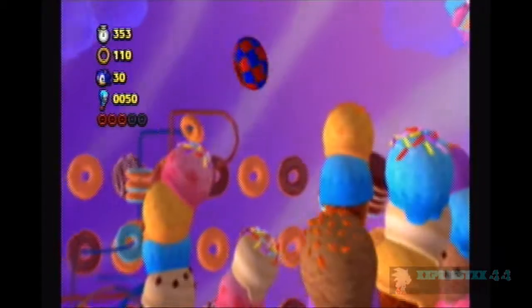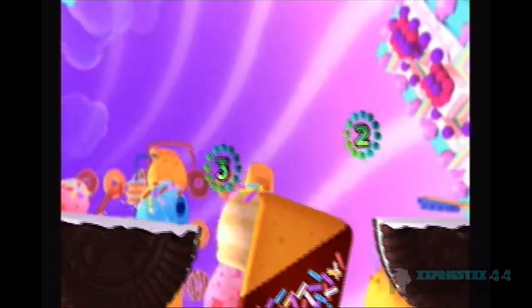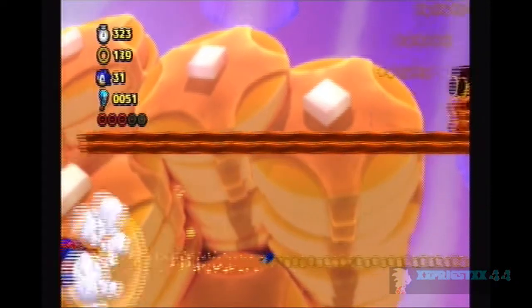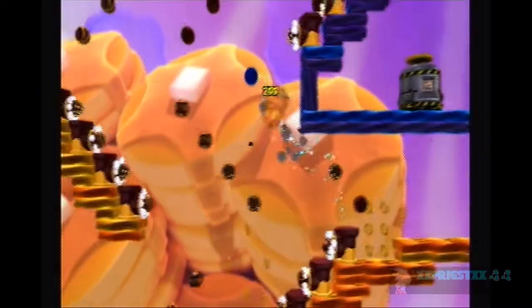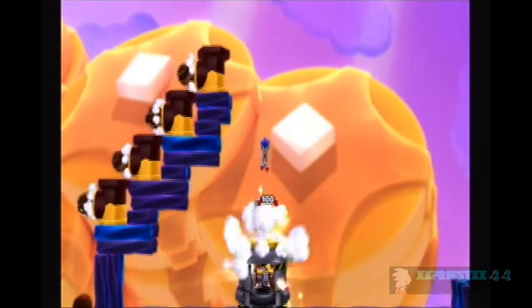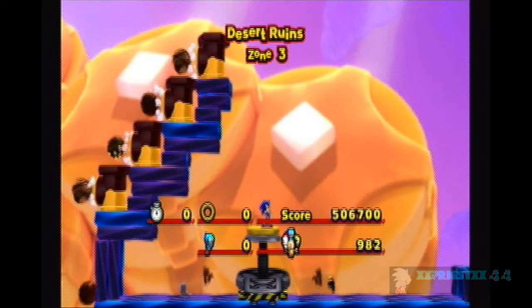If you spin dash into the boost pad you get a secret. These cannons — I don't know what this game is thinking, but it seems like cannons are the new springs; they're everywhere. I don't think you can jump into that cannon from the top; you have to get there from the bottom. Something funny: the first time I watched footage of this stage, I thought that cannon wasn't visible. He almost went past it, then dove in — how is anyone supposed to figure that out? Now they actually let you see it beforehand. That was a pretty easy zone — nice aesthetics, I'll give it that.